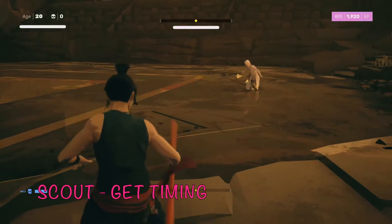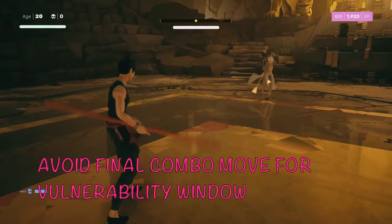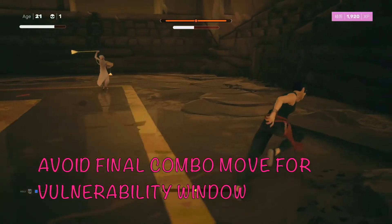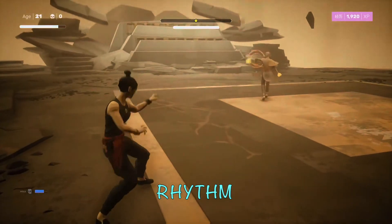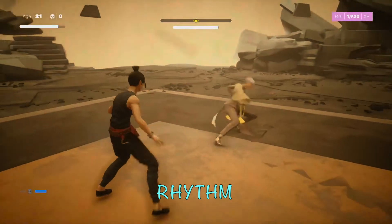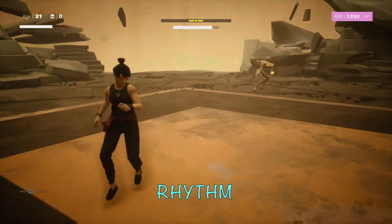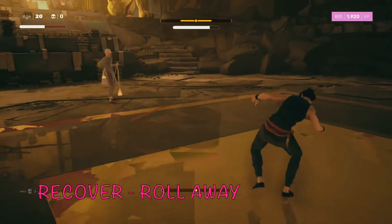Gathering information and timing is huge to beating bosses in Sifu. In order to open up what I call vulnerability windows — very brief periods of time where bosses are basically vulnerable to taking damage — one of the best ways to do that is to avoid the final move in any of their combos. Jin Fang, like so many others, has three-part combos, and if you avoid the third move, you'll open up a vulnerability window. The better you get at capitalizing on those windows, the better rhythm you'll get into.